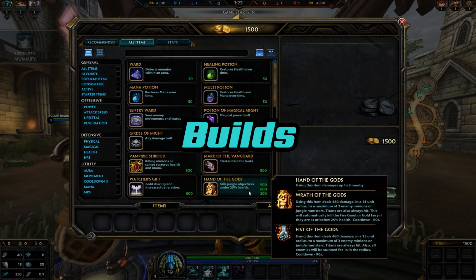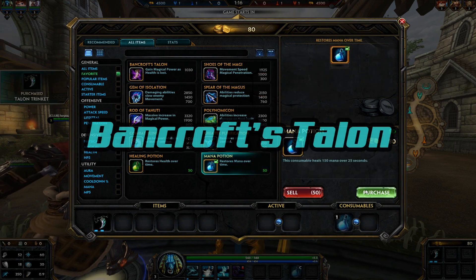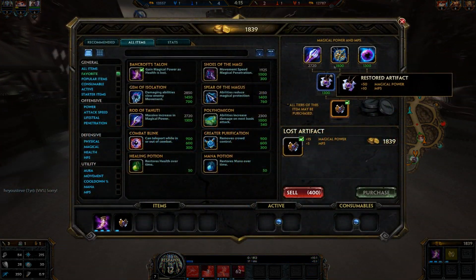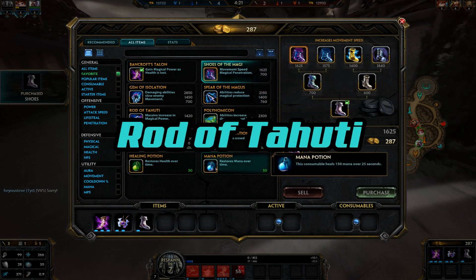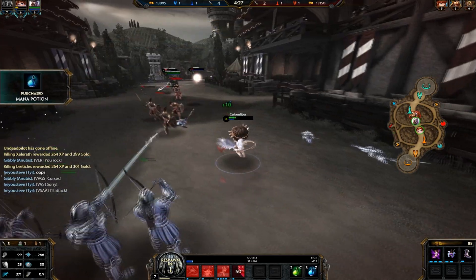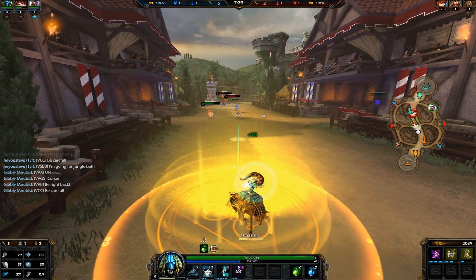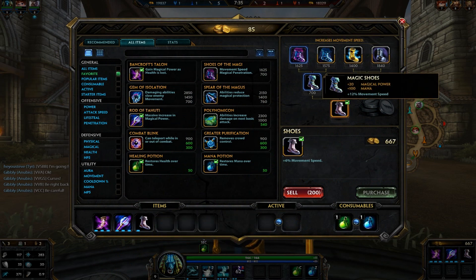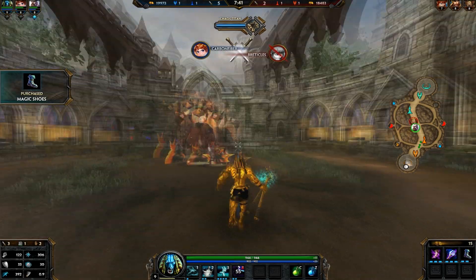Since Anubis is a really high burst damage mage, you want to build him fairly offensive. Personally I go right into Bancroft's Talon early game and get two magic potions right at the start of the game, allowing me to get the most magical power possible. I then try and rush Rata Hoodie. If I can't afford it all at once, I'll get rank 2 Rata Hoodie and boots for the extra movement speed and some potions. Finish Rata Hoodie as soon as possible because it gives you a 25 magical power increase, making your ultimate ability able to almost completely kill somebody early game if you stun them.